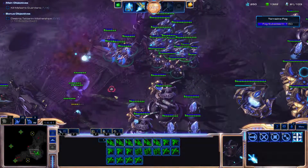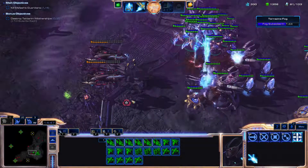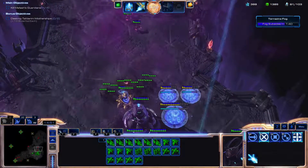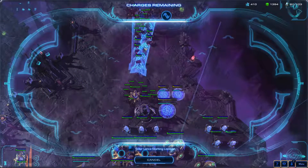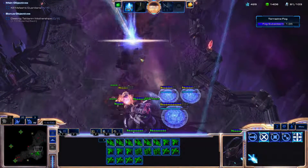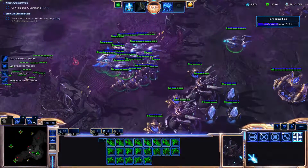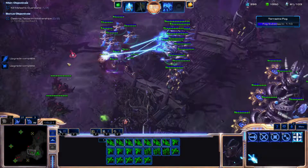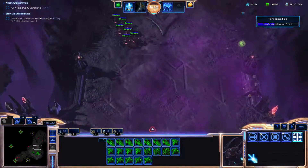The enemy is sending attacks pretty quickly from one side to the other, so it's difficult to move our army to respond quickly enough. We need to use the Solar Lance to help react quickly. They're coming again — let's go out and meet them and respond as quickly as possible. Now they should be coming from the north again, so let's get into position.